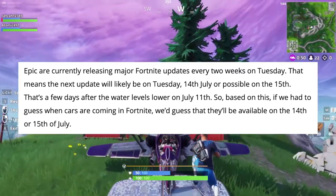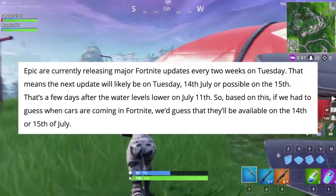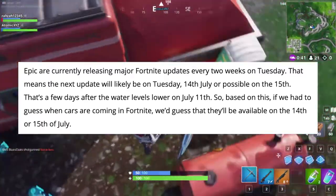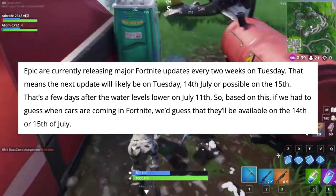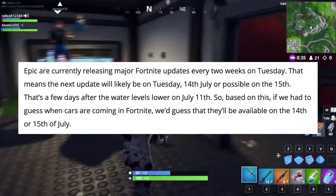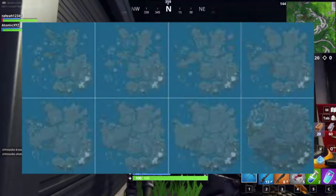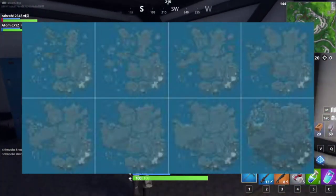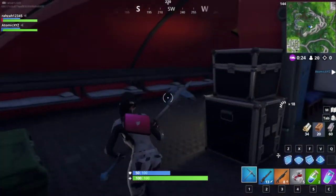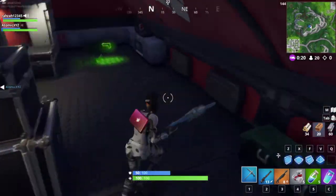Epic is currently releasing major Fortnite updates every two weeks on Tuesday, so the next update will likely be on Tuesday the 14th of July, or possibly the 15th — that's a few days after the water level lowers on July 11th. Based on the map changes you can see on screen, the water level will drop in the new updates, and once the roads are exposed, you'll be able to drive the cars.